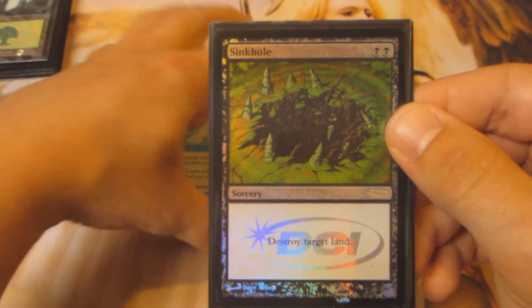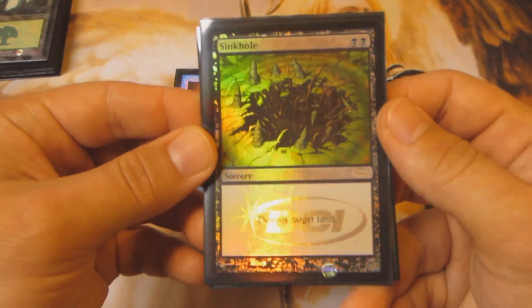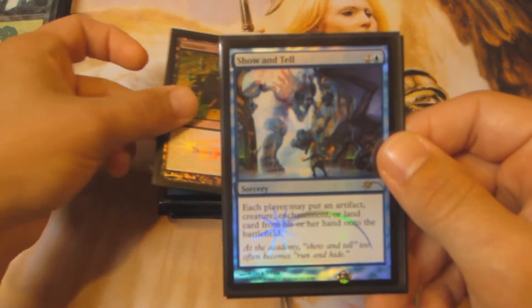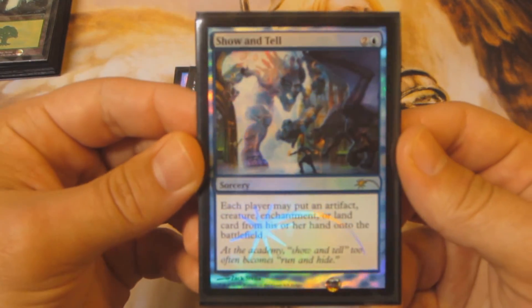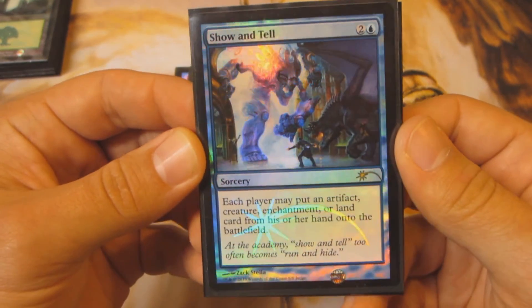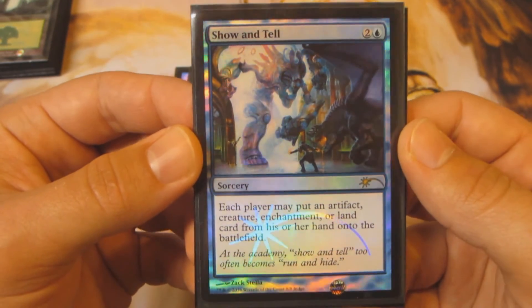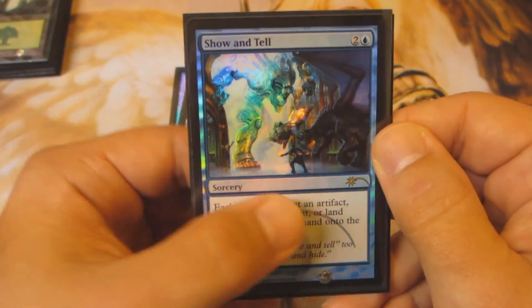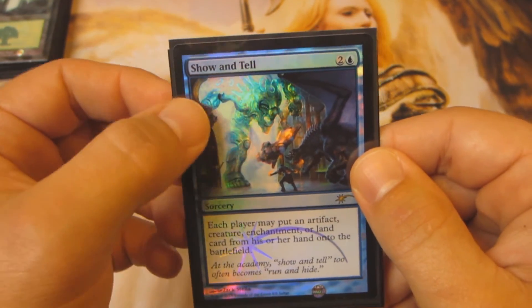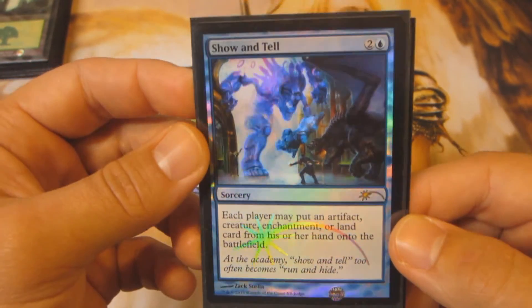Next up, Sinkhole Promo. So happy to finally have Sinkhole in my cube. Got this from Channel Fireball with my credit, along with Promo Show & Tell — got this from Channel Fireball as well. Man, love this artwork. I mean, the other one is really iconic but I just really like the way this looks, because this is what you're doing with Show & Tell: you've got your little guy casting something off Show & Tell and this is what you're putting in — boom — something big, like an Eldrazi. Very sick.